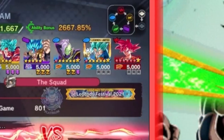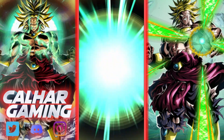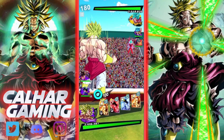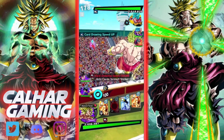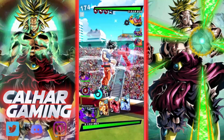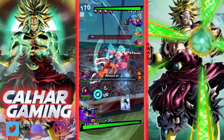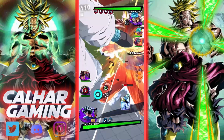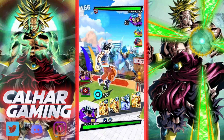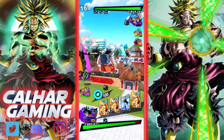We're up against a God Ki team with Ultra Kaioken Goku — it's been a while since I've seen him. Probably a good shout on their part bringing in Kaioken Goku. He's going to be our major issue most probably. Full screen — I'll take that 100%. He switches into Gogeta. I'm just going to wait this one out — interesting maneuver, getting rid of some cards here.